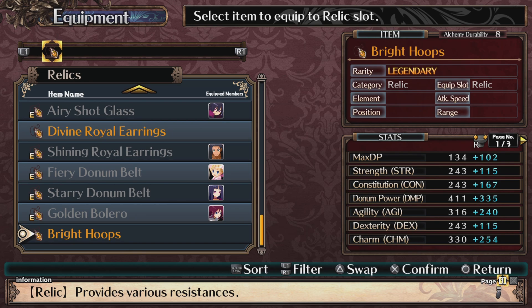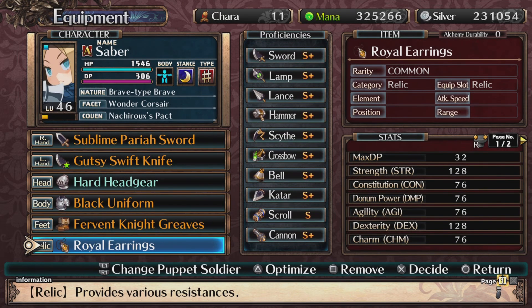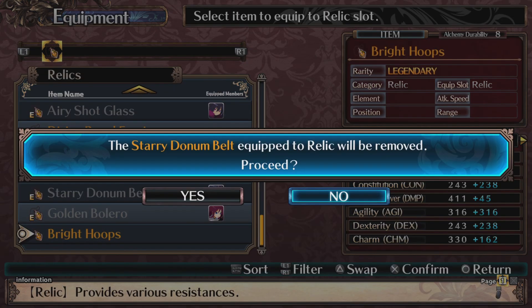Relic here — damn. I want to give that to my caster again for that donum power. It's way back, but I get all those stats.